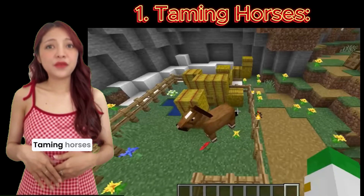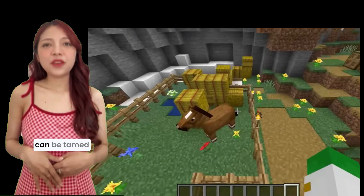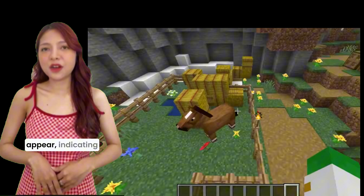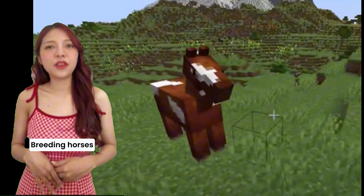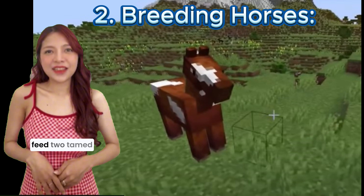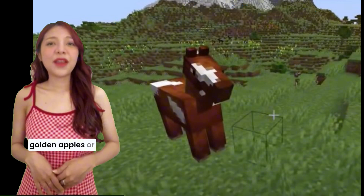1. Taming horses. Horses can be tamed by repeatedly mounting them until hearts appear, indicating they have been tamed. 2. Breeding horses. To breed horses, feed two tamed horses golden apples or golden carrots.